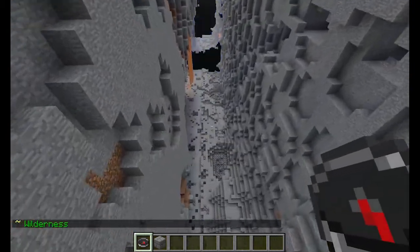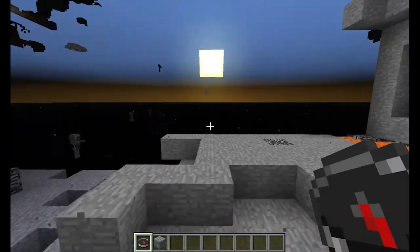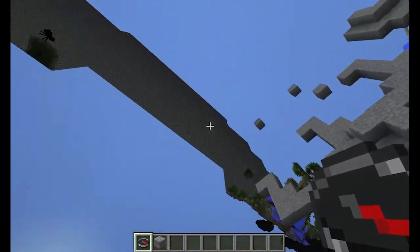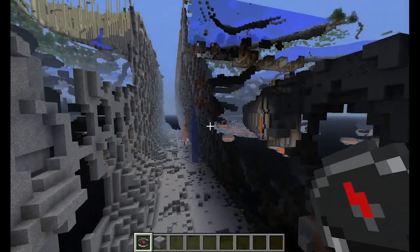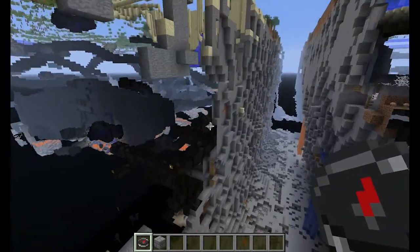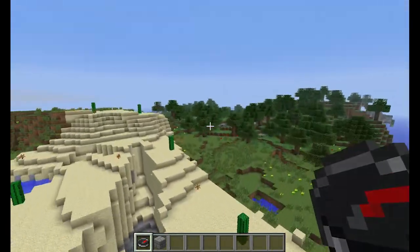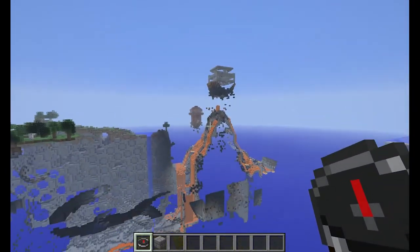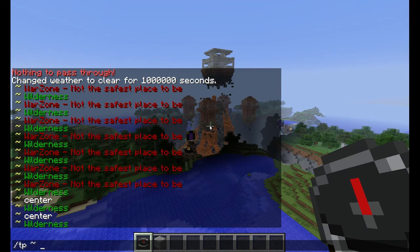There are some other features on the map — you can see that in between each quadrant or each team there is a ravine that spans the distance of the map, giving you a divide between the teams. The whole thing is surrounded by a bedrock wall. As I'm flying around you can see there are all sorts of underground mine shafts and caves that need to be explored and looted.